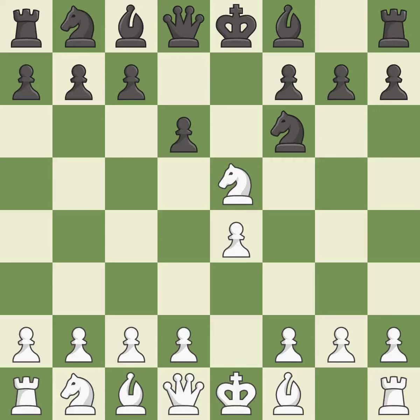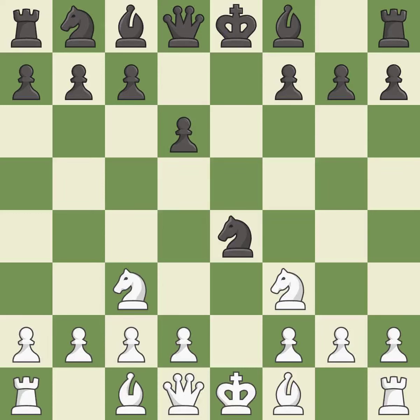d6 attacks the knight on e5 and allows the light-squared bishop to develop. Nf3 returns the attacked knight back to the f3 square, where it supports the d4 square and fights for the e5 square. Nxe4 captures the e4 pawn and places the knight in the center, where it controls many important squares. Nc3 develops the knight toward the center, attacks the knight on e4, and controls the d5 square.